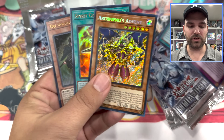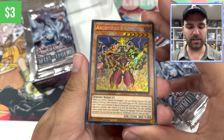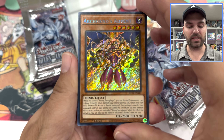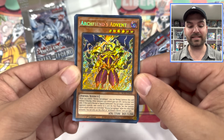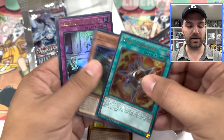Our first secret, right in the middle of the pack here, is Archfiend's Advent. This is the Shining Sarcophagus cards from the newest legacy set from Konami. I think it's cool that Konami is giving this classic Yu-Gi deck support, focusing on Shining Sarcophagus. That's the concept there.